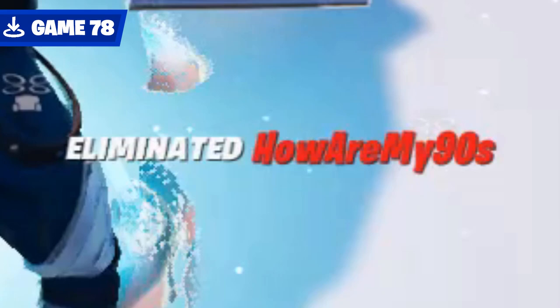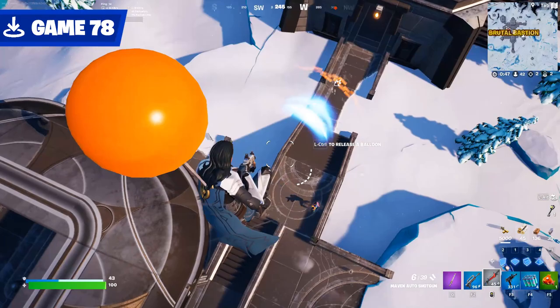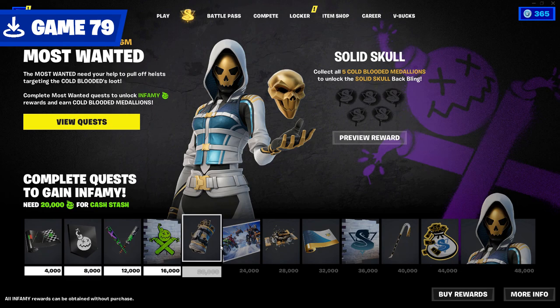How are my 90s? 6 out of 10. Spray and pray won't save you every time, bud. I accidentally ascended into the heavens in game 78, and when I returned to give the good word, Doomsday arrived.